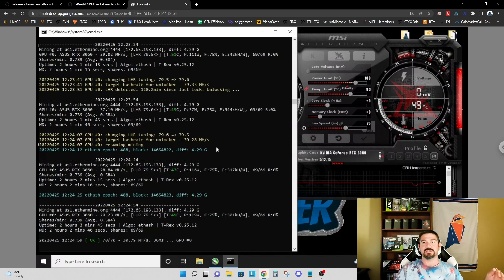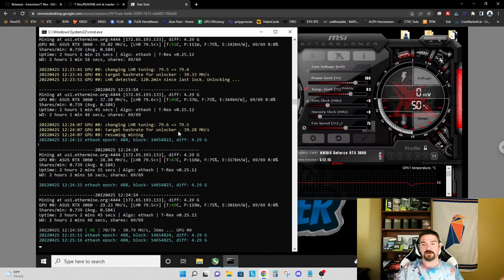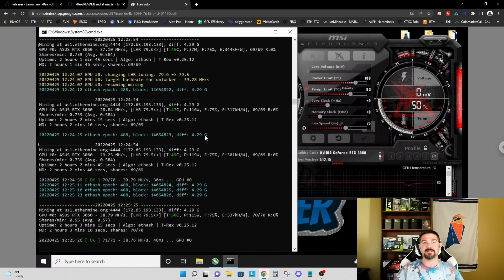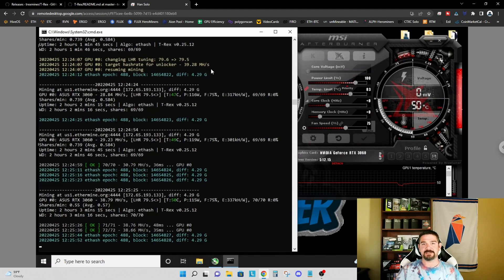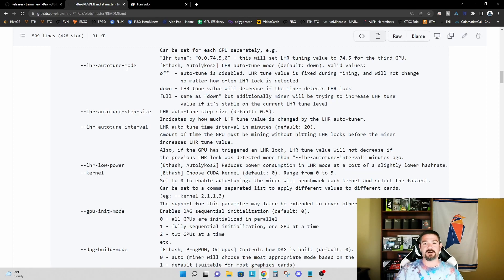Our initial baseline was 79 percent at 39.03 MH/s; we're now at 39.28 MH/s. If we had left the miner as-is without the additional LHR autotune mode argument set to 'full', we would have stayed at 79 percent. So yes, adding that argument allows us to improve our LHR unlock. For the 3060 LHR specifically, we got to 79.5 percent and 39.28 MH/s. I'm extremely pleased with this latest version of T-Rex and with these two additional arguments — the LHR autotune mode and the LHR autotune step size.